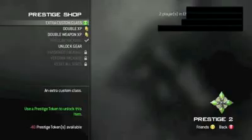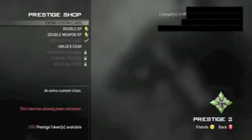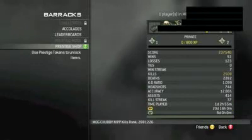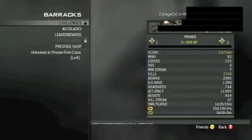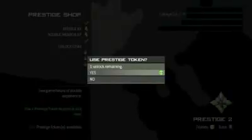If nothing happens, then go ahead, just go wild. Please do use this at your own risk because I do not want anyone getting banned or anything. But look, this guy has negative 350 prestige tokens and he has everything. So basically this will allow you to do whatever you want in the game.